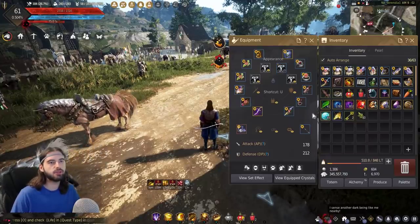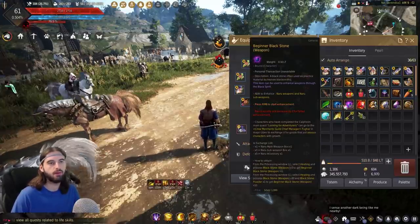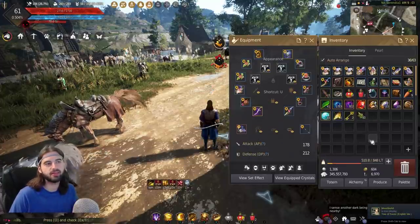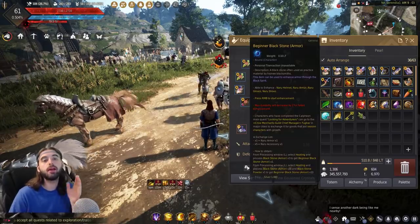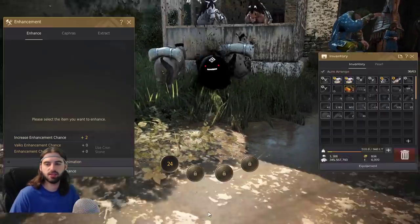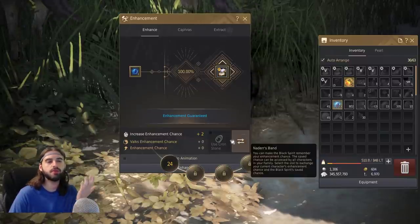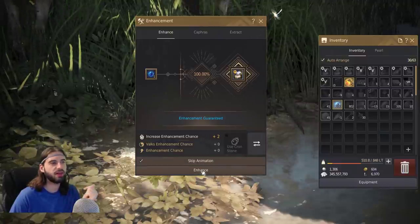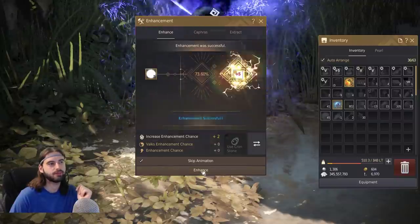As far as upgrading this gear goes, it's pretty straightforward. As you play the story, you're going to get a ton of these beginner Black Stones for armor and weapons. To upgrade gear in Black Desert, you have to open up your Black Spirit and click on the Enhancement option at the bottom. Then you select your gear piece and the item you want to use to upgrade it. Your first five upgrades for armor and your first seven upgrades for weapons will be guaranteed, so you can just click the Skip Animation button and click it five times for this armor piece.